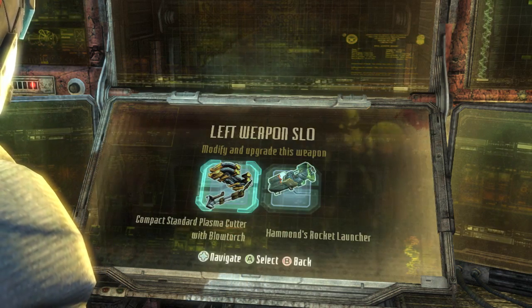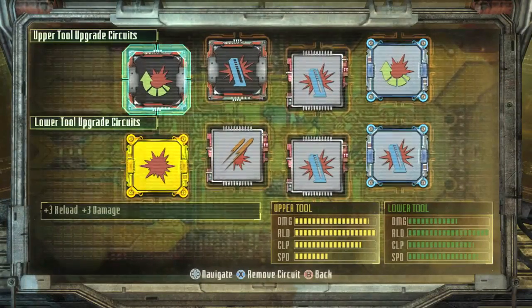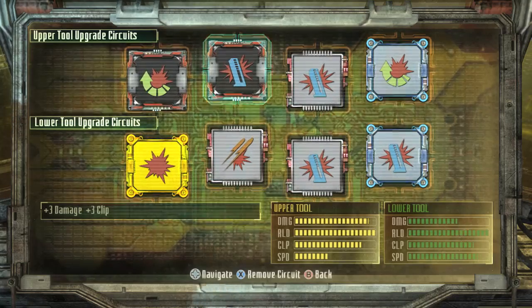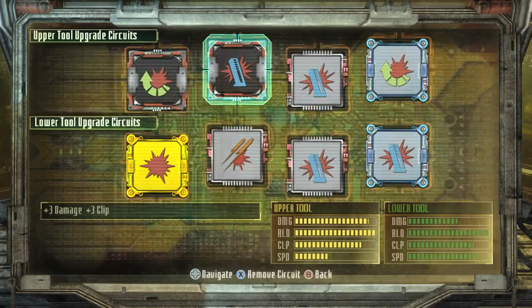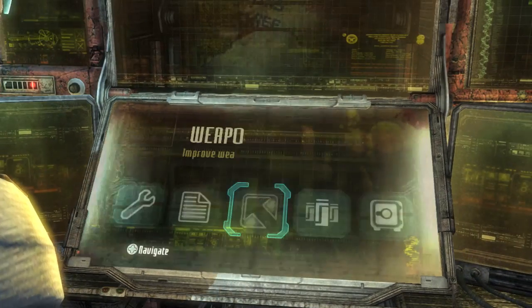This is a shortcut to the weapon upgrades — look at plus three! You unlock those after your first playthrough, so I have some endgame stuff here. There are no power nodes in Dead Space 3; it's all about upgrade circuits and constructing weapons from the ground up. Some of these circuits go into a specific gun — it's not a universal upgrade. You unlock more slots depending on the frame.